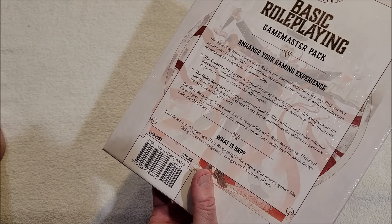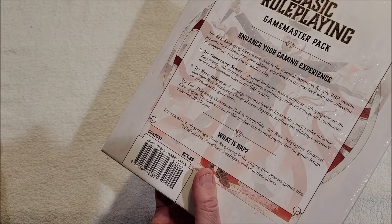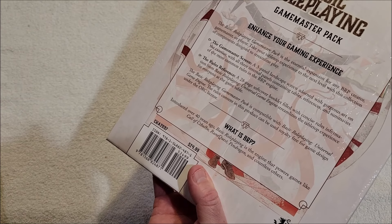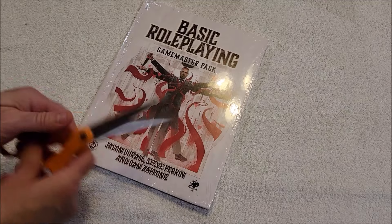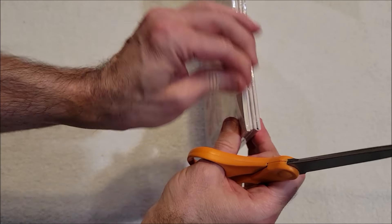The rules reference is a 28-page softcover booklet filled with concise rules information from the Basic Role-Playing Universal Game Engine, streamlining the tabletop experience for everyone at the game table. The Basic Role-Playing Game Master Pack is compatible with the Basic Role-Playing Universal Game Engine, and the rules content in this product can be used royalty-free for game design under the ORC license. Neat! Okay, so this is basically a GM screen.